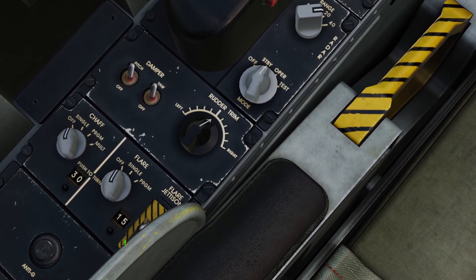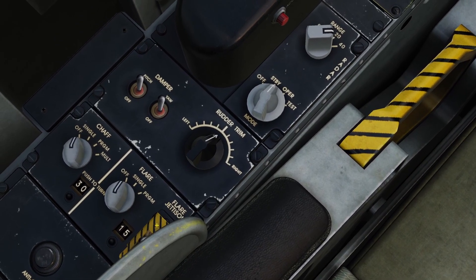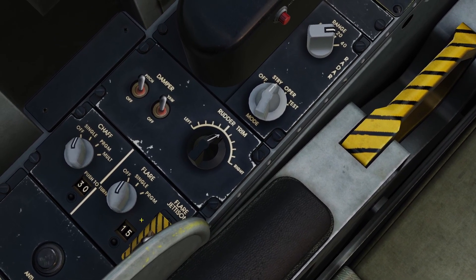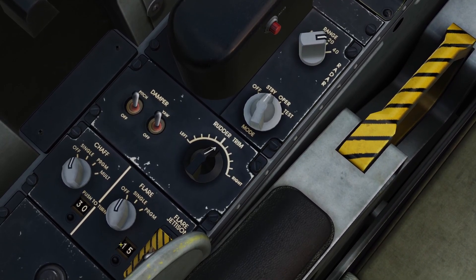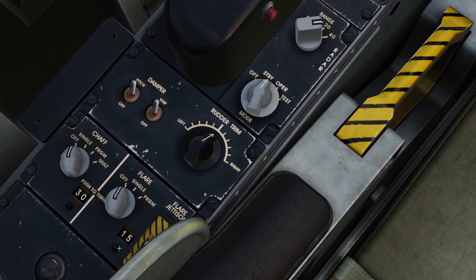On the flare panel there's a little cover with the flare jettison switch. If you flip it up, it will jettison all of your flares super quickly. The point of that is basically for an emergency landing, to make it safer so the flares don't catch fire.